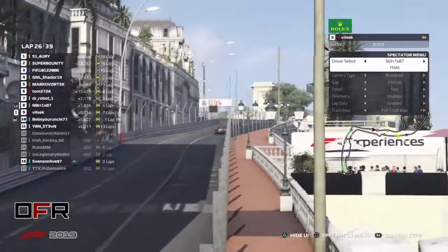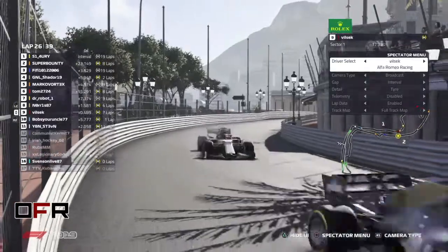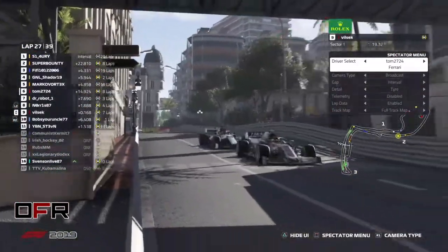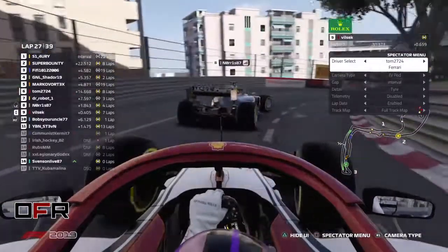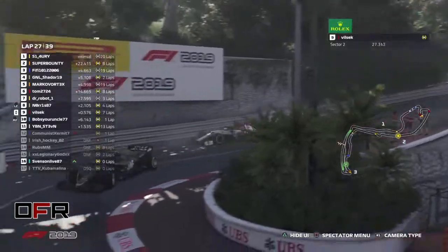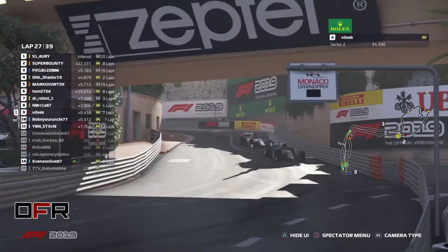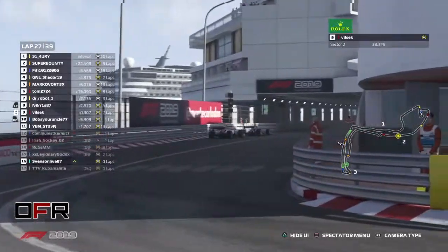It's funny — Steven started on soft, went to mediums, went to hard, went to mediums, went to hard, and now he's back on mediums. He's in P6, just behind Norris. While Norris locks up — Super Bounty P2 with soft, hard, medium, medium — so he's been on the same tire compound twice. That could also be because they have a limited amount of tires.